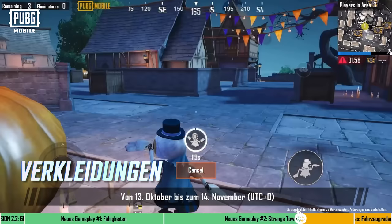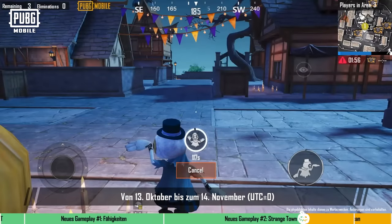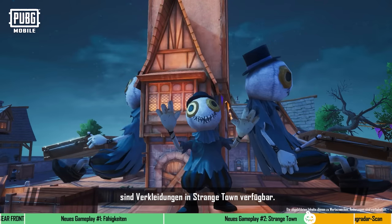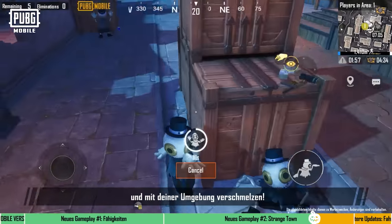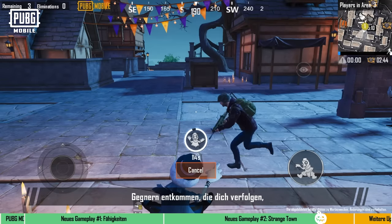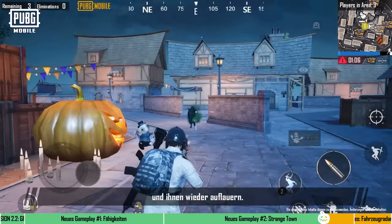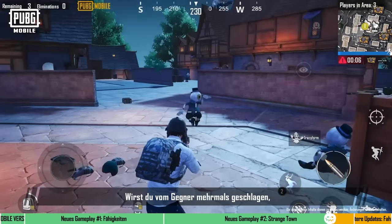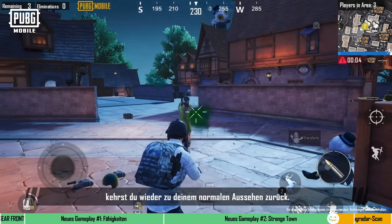Disguise Gameplay: From October 13 to November 14 UTC+0, Disguise Gameplay will be available in Strangetown. Players will be able to disguise as Andy's Puppet and blend in with their surroundings. By disguising themselves, players can escape enemy pursuit and counter ambush them. But keep in mind that after being hit multiple times by the enemy, players will return to their normal appearance.